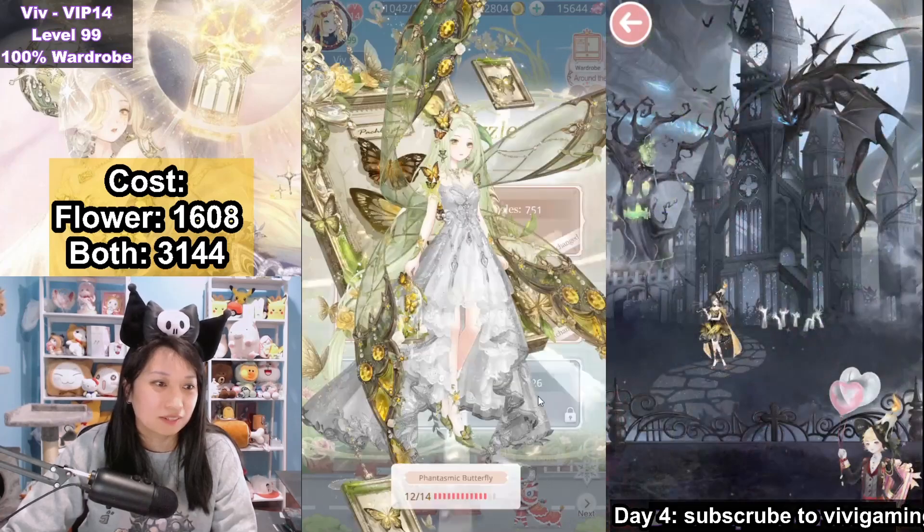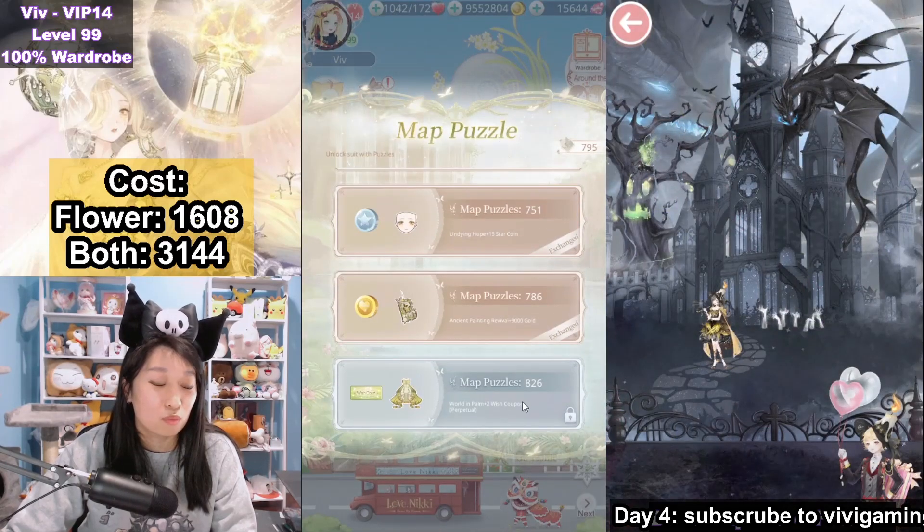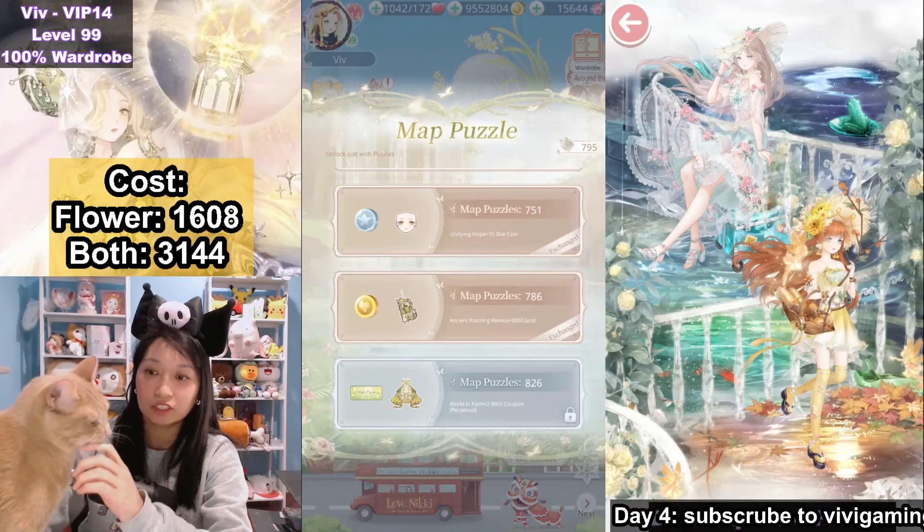14. Yeah, if I just used free attempts, I would have way more extra event currencies. Guys, try this at your own risk.